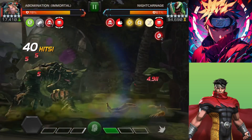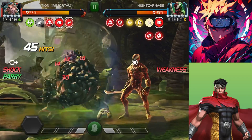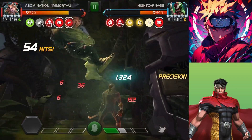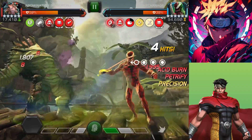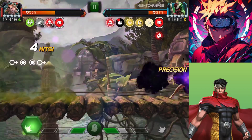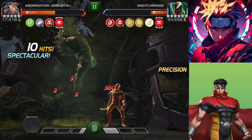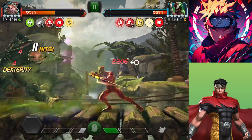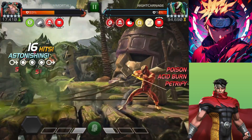At the start of the fight, try to activate his alternate form where he does not evade. After changing his form, make sure not to get hit because he hits very hard — he also deals bleed damage from his sword. Once you change his form, the fight becomes very easy with Immortal Abomination. A five-star Immortal Abomination is very good for this fight.